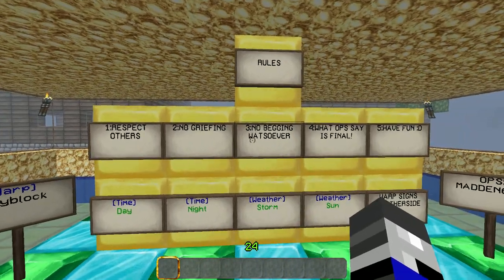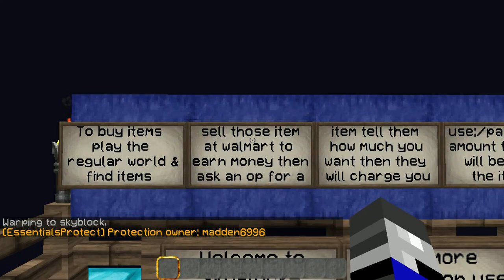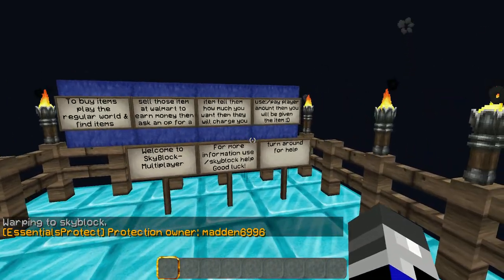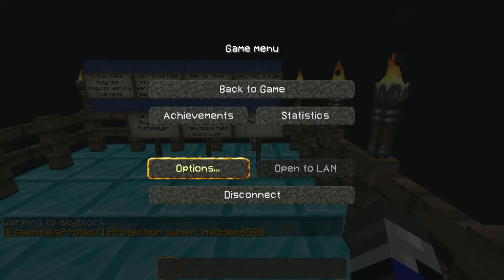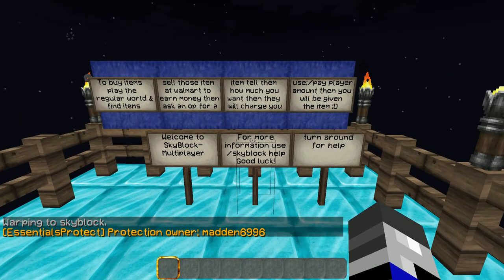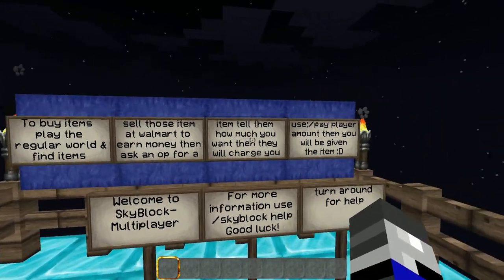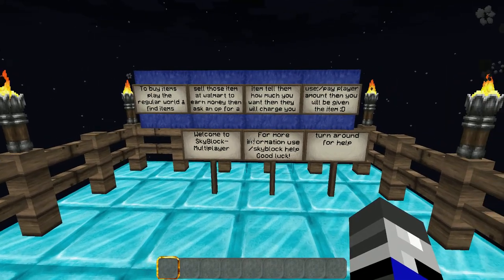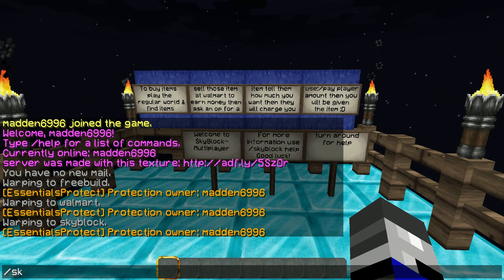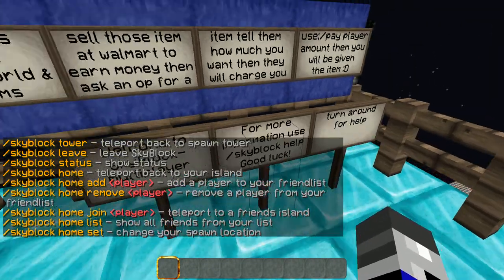There is also another cool addition to this server. If you see here, you can right-click a sign to warp to Skyblock. Skyblock is a really fun game mode where you have a floating island and you pretty much have to survive. Here are some basic rules on how to buy items, and then it's welcoming you and telling you to type a command here for help on how to start your Skyblock.